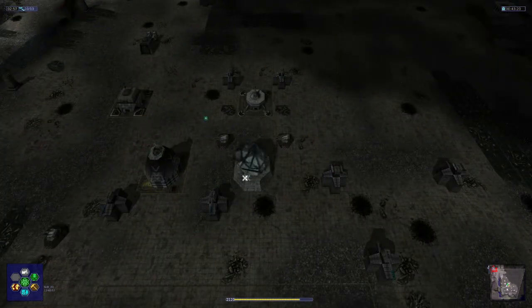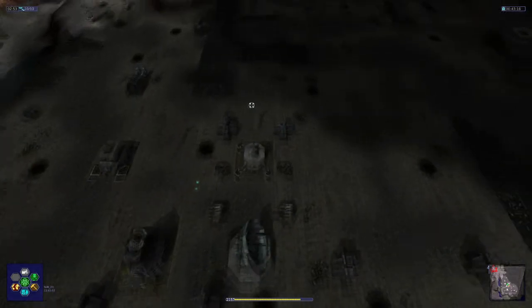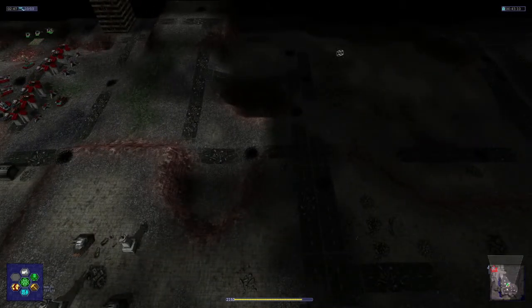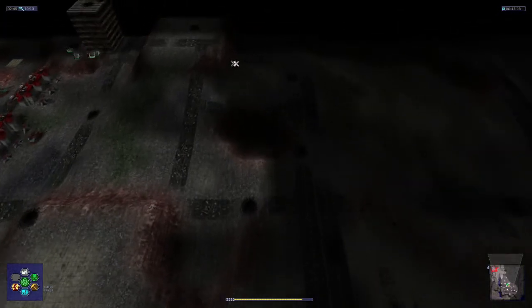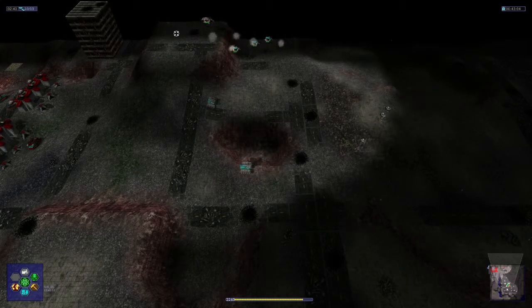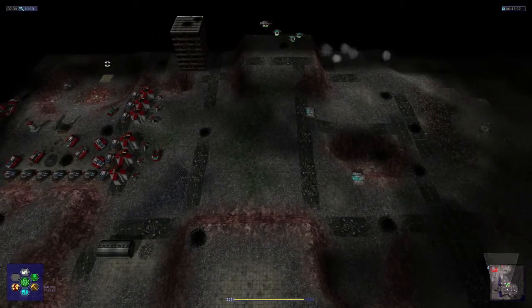Just go for this big yellow building in the middle — actually no, it says not to attack it. Maybe I need to capture it then. What I'd be interested in doing is finding the enemies. We're being shot at from very, very long range.